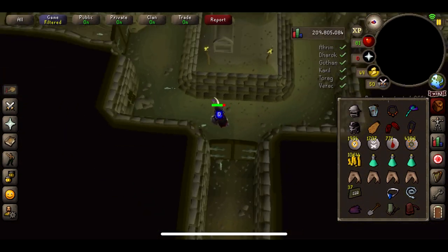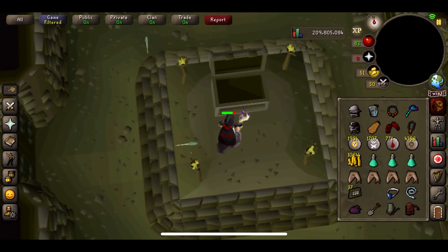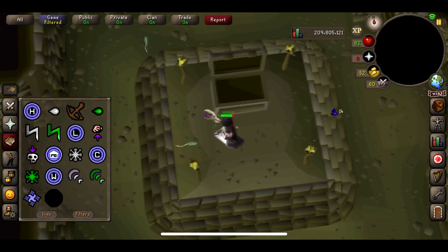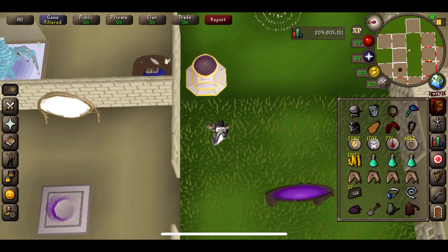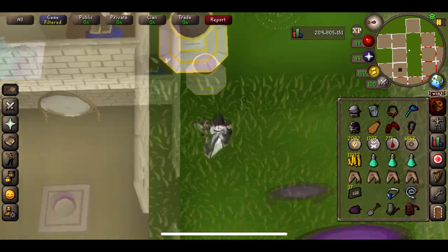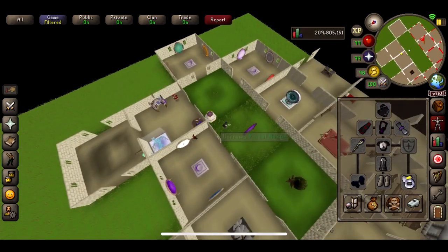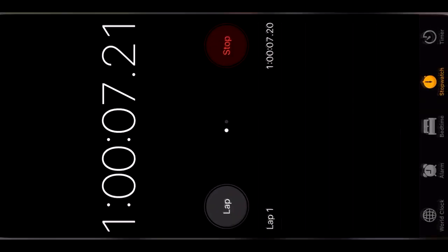Okay, so the last chest of the first hour — and nothing again. Let's quickly stop the timer and do a quick price check to see how much we've made so far. We'll add in the last item, the bolt racks. The first price check comes to 840k — not too bad, though I don't know how much we've used in supplies, because those Trident charges are quite expensive. Let's get back and I'll see you at the two hour mark.